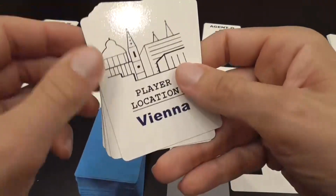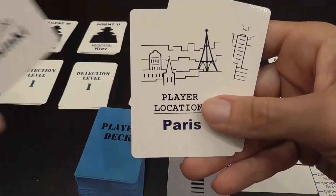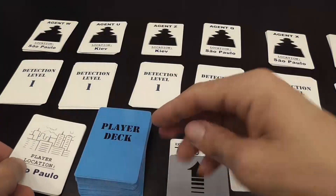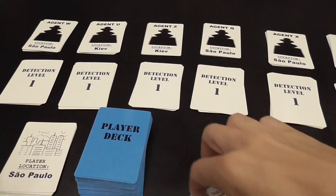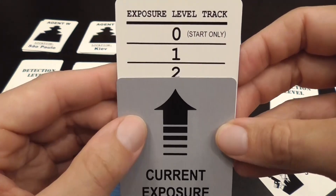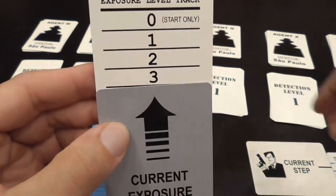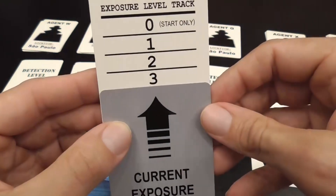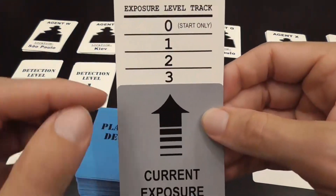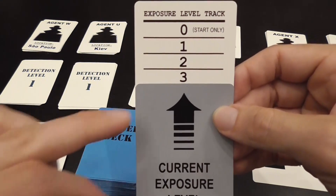You have a deck of cards that indicates your location. You always start in Vienna and can spend actions to move to different locations — for example, discarding a card to move to Paris or São Paulo. The exposure level track starts at zero; different game effects will increase your exposure. During an assassination attempt, the more exposed you are, the more likely you are to get killed. When a game effect calls for an assassination attempt, you play cards for modifiers, then draw a card, and to survive you need to generate a number equal to or higher than your exposure level.